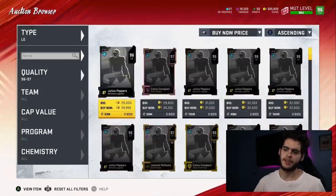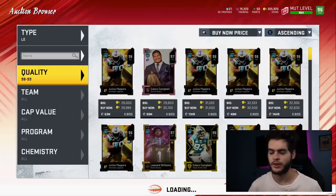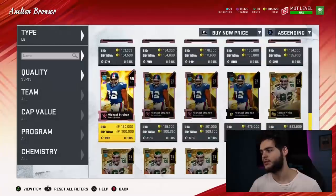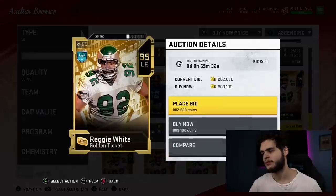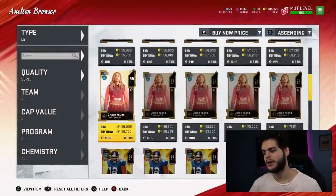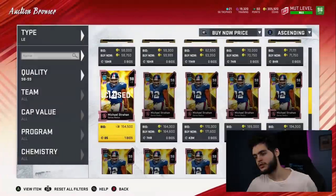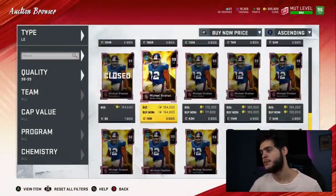Now let's move into the defensive side of the ball. Things get a little more interesting depending on player preference — on defense it sometimes comes down to how you run your defense. At left end, Reggie White is the best one on paper, but people say he doesn't play that well. So if you don't think Reggie White plays well, I personally think Chase Young was pretty good, but the issue is abilities and powering up. I would probably go Michael Strahan at that point — similar to Reggie White, not as great, but he's going to have a great power move, great block shed, great play recognition, and be athletic at 6-foot-5. You save almost a million coins, so I think it's justifiable to go that route.